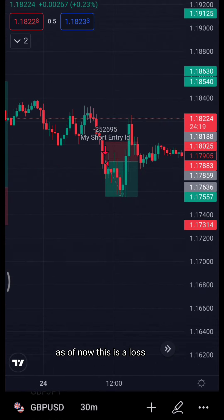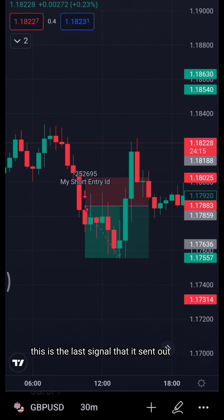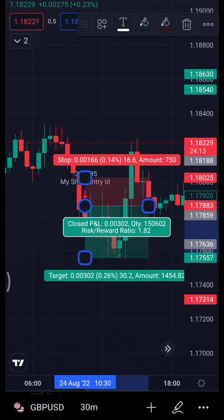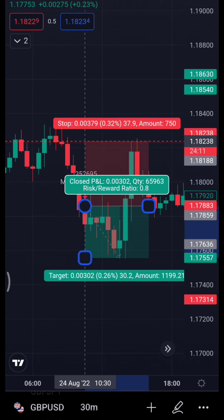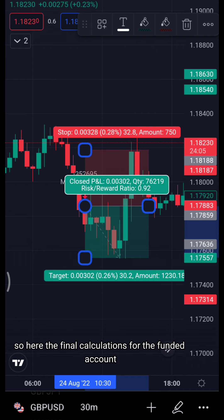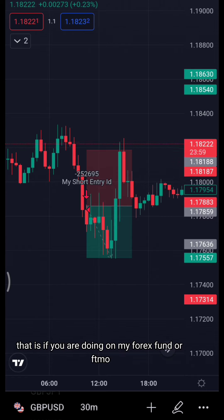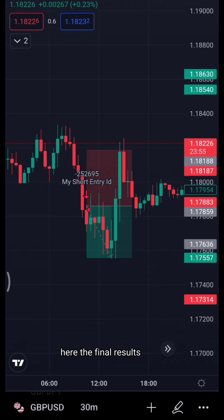As of now, the last signal is a loss — stopped out at 30 pips. But it doesn't wipe out our profits. Here are the final calculations for the funded account, whether you're doing MyForexFund or FTMO.